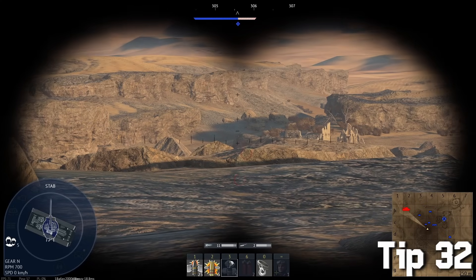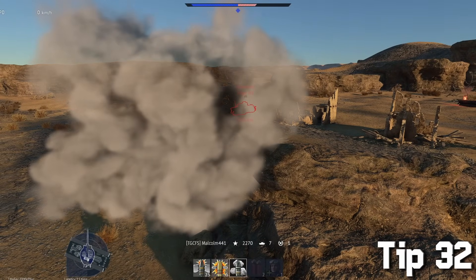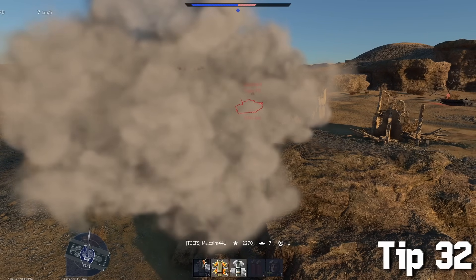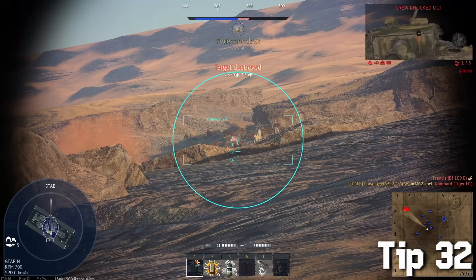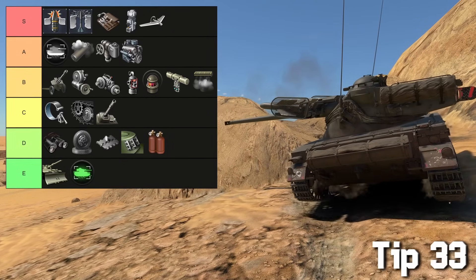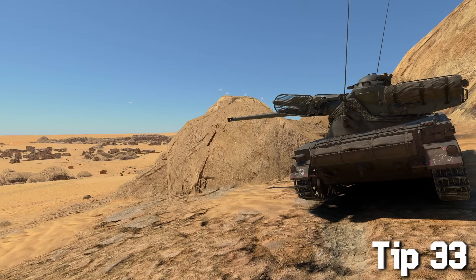You can shoot down enemy rockets with your machine guns and destroy them before they hit you. Having a couple of smoke shells for cheeky campers is actually a great choice for a fast-reloading tank — it's the best feeling in your life whenever you can just punish campers and there's nothing they can do about it.